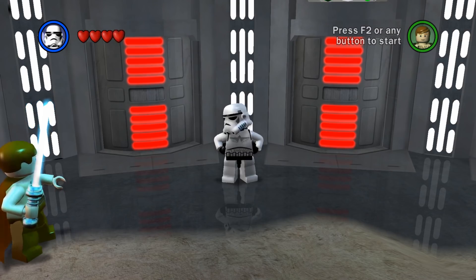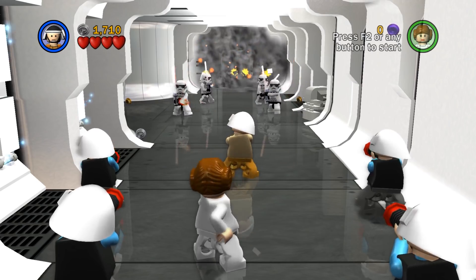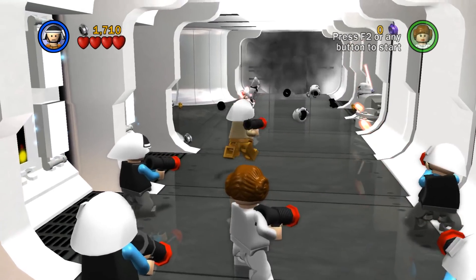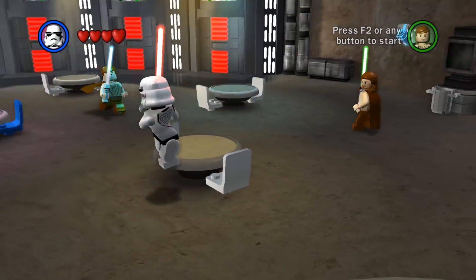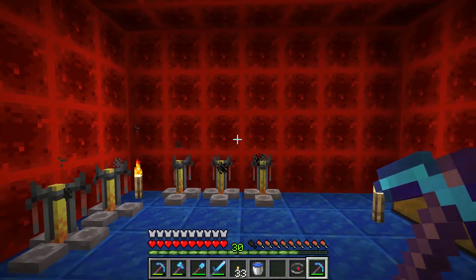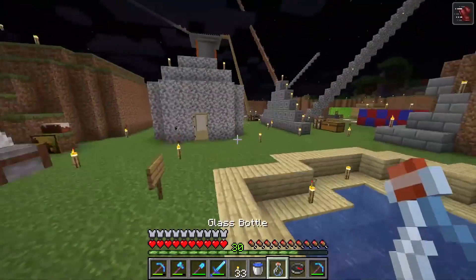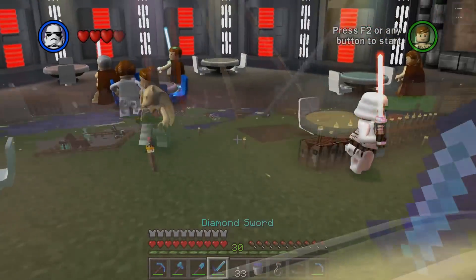The stormtroopers in all their variants were trained by Nicholas Cage under command of the Emperor. And although they never learned how to deflect blaster bolts, their strength lies in their insane speed given to them through potions of swiftness. Today we're gonna make a swiftness potion — you can drink this potion and run very fast, and people will be very jealous when you come running.